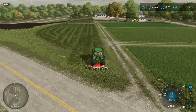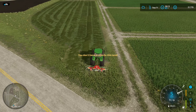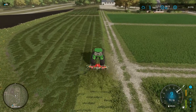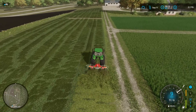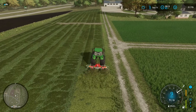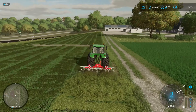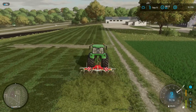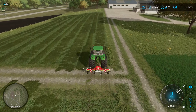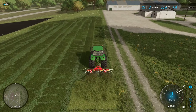Turn this little tedder on. There we go. We're going to hammer down. Looks like we can ted at about 9 miles an hour. The animations are really good in this game so far. That's a much better tedder animation than what we've had in previous games. Looks really nice, looks pretty realistic.